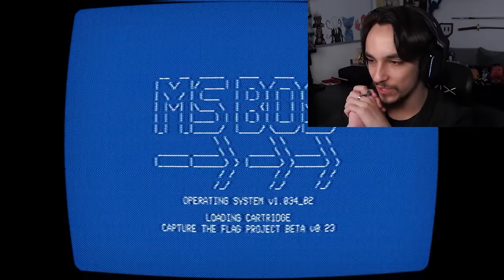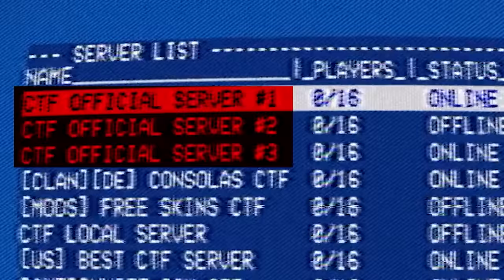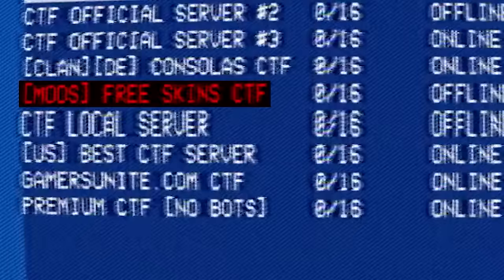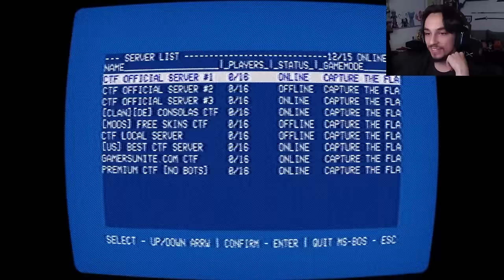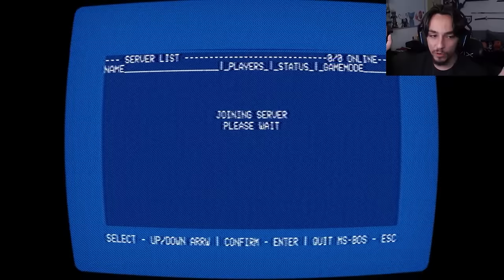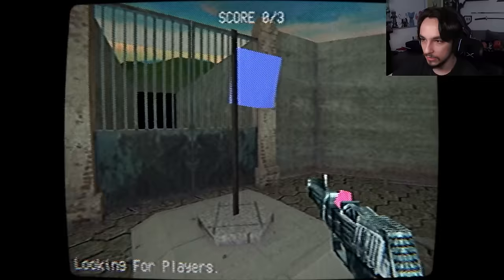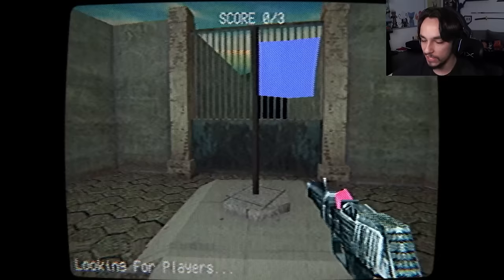Making this video has been on my mind for a few weeks now, so I'm very, very excited. MS Boss operating system, loading cartridge. Alright, so we got a server list. They seem to be all Capture the Flag. Official servers, Clan DE, Mods, Free Skins. We got a free skins server we could jump into. Sadly, that one is offline. All of them say zero players, so I'm the only dude on this game. Score is 0 of 3, looks like we're the blue team, and the game is looking for players.